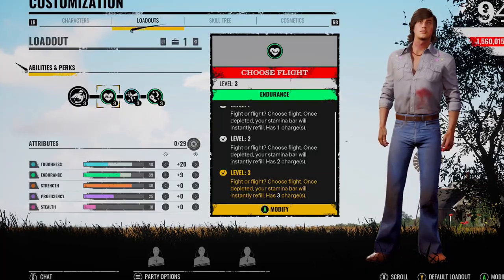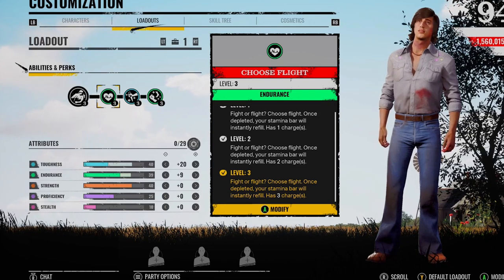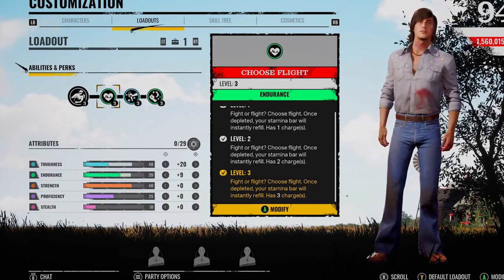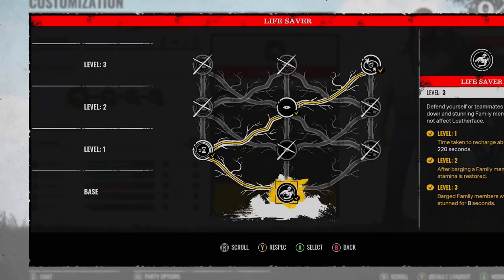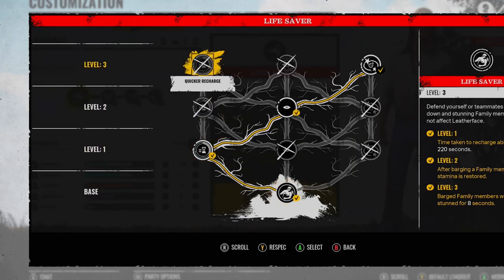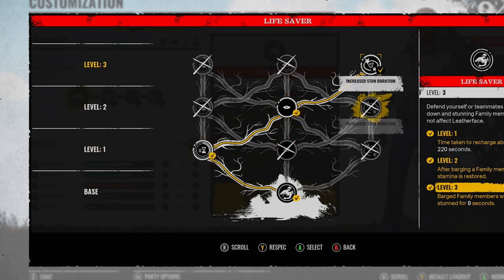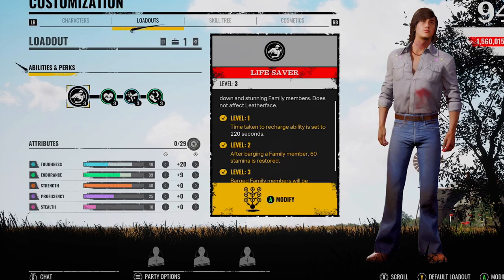I pair it up with Choose Flight, but this perk is so bugged on Leland — it doesn't feel bugged with anyone else. When your stamina goes to zero, you sort of lag out and you're running on no speed. You could trade it off for another perk, but I just feel like it's needed because sometimes you're just left with no stamina.